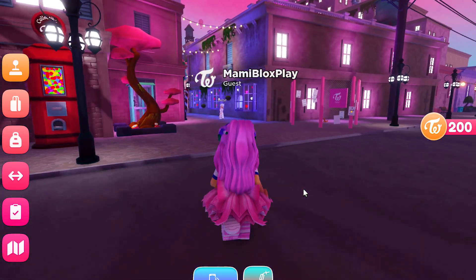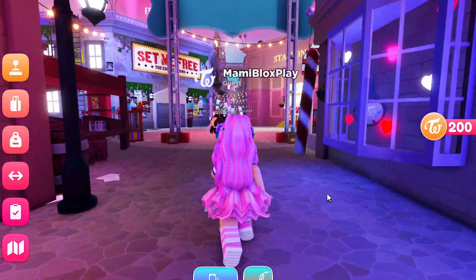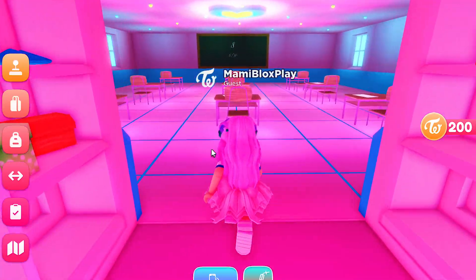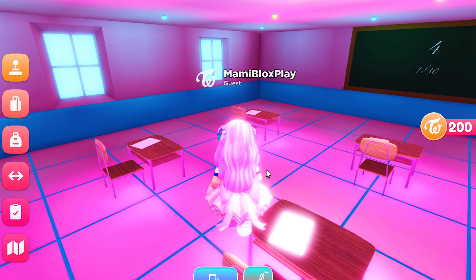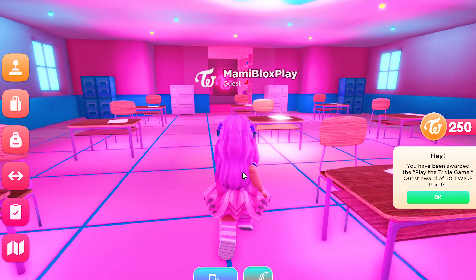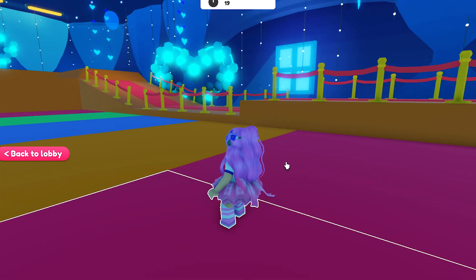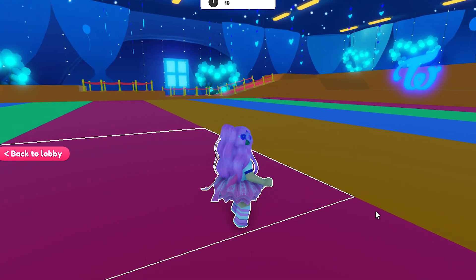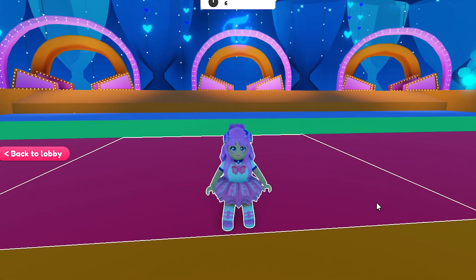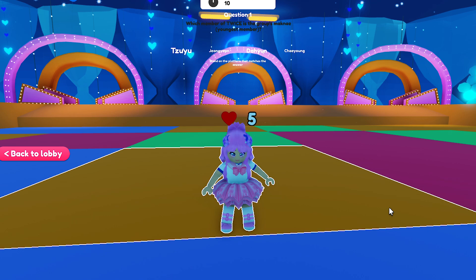I think I'm ready to play some games now. Let's head over to the Twice trivia room — enter this room here. And I got 50 more for simply being here. At the trivia room, you will be teleported to this area with lots of colored floors. Unfortunately, I did really badly here. Anyway, you can simply click back to lobby to return to the Twice square.